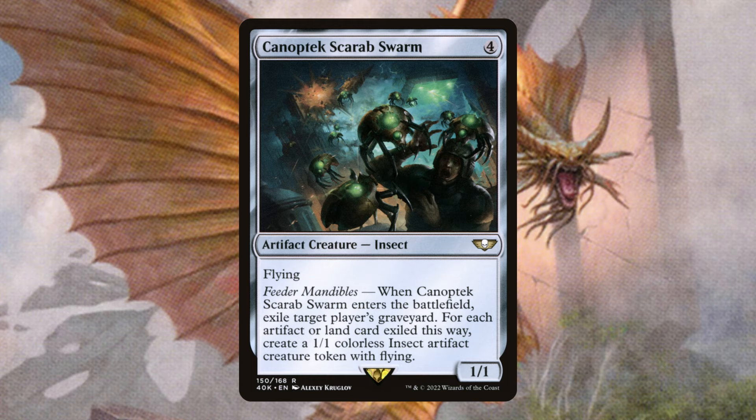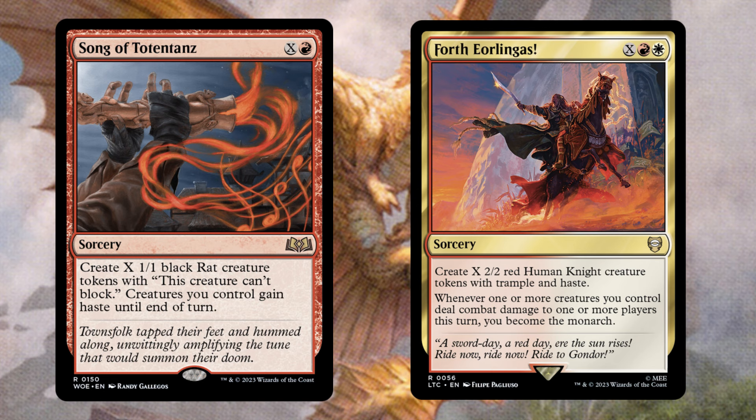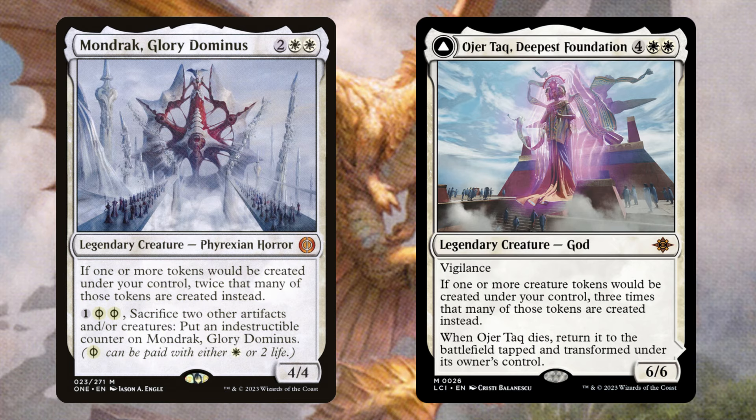Canoptic Scarab Swarm is going to hate out those graveyard strategies while giving us a free board state. Song of Totentans and Fortherlingas are very useful cards, especially Forth, because we can go ahead and take the Monarch with that. We do have a lot of ways to generate a ton of mana in this deck, so X can be pretty massive at times. Xurzoth is really good here — those devil tokens are exactly what our commander wants. All we have to do is generate a couple of those and they can ping each other down, drawing a card for each devil we kill. Let's double up on all of those creature tokens with Mondrak, and triple up on them with Ohir.